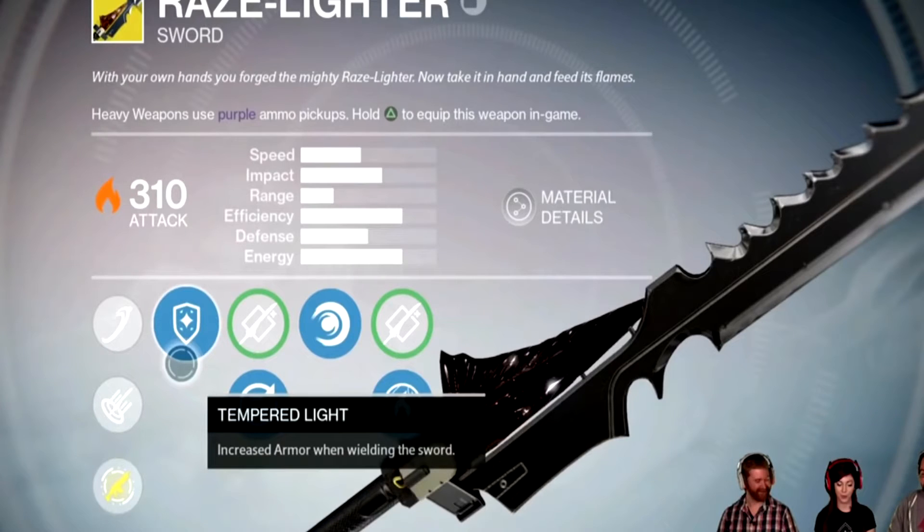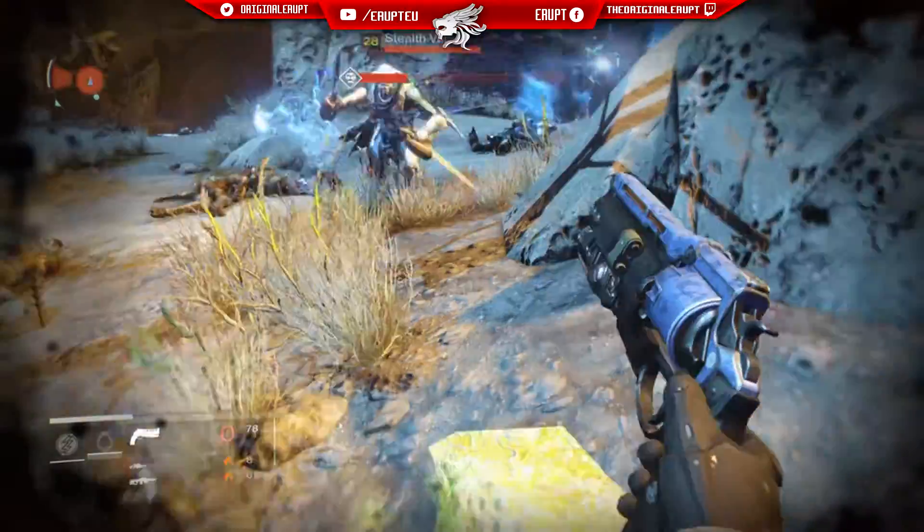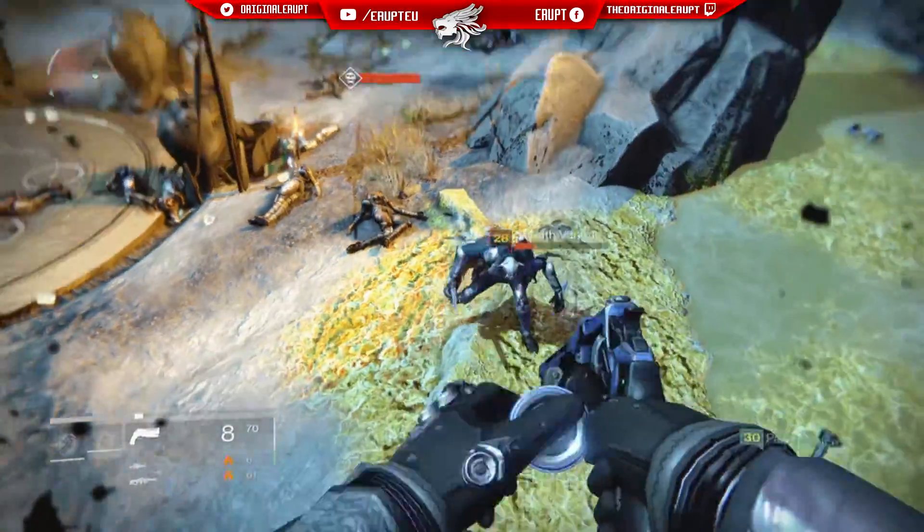First we have Tempered Light: increased armor when wielding the sword. I think this increases the defense of the weapon and also the defense of the character — as you know, you've also got the defense stat on the right side of your character's dashboard — so this probably boosts both of those stats.